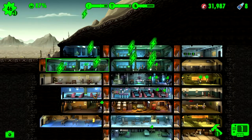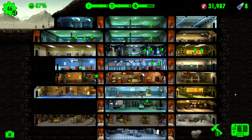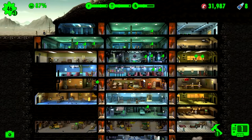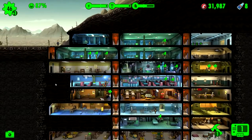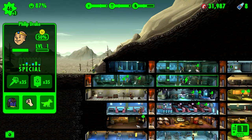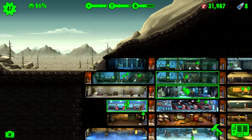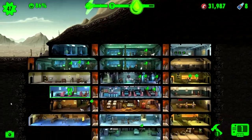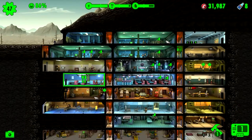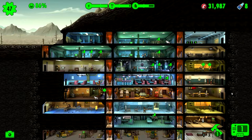Let's grab the power. Since we have all these caps, I want to expand a little bit. Let's bring in this guy from the wasteland - he has high agility, so let's drop him down here in food production. Our water supply is not looking that good.